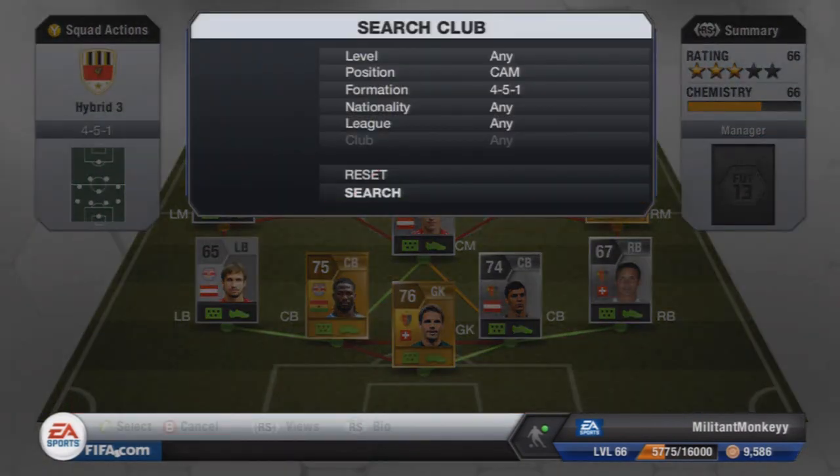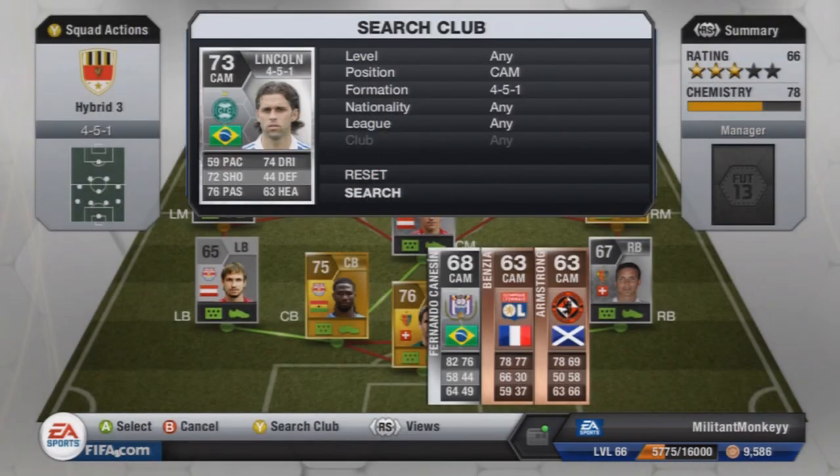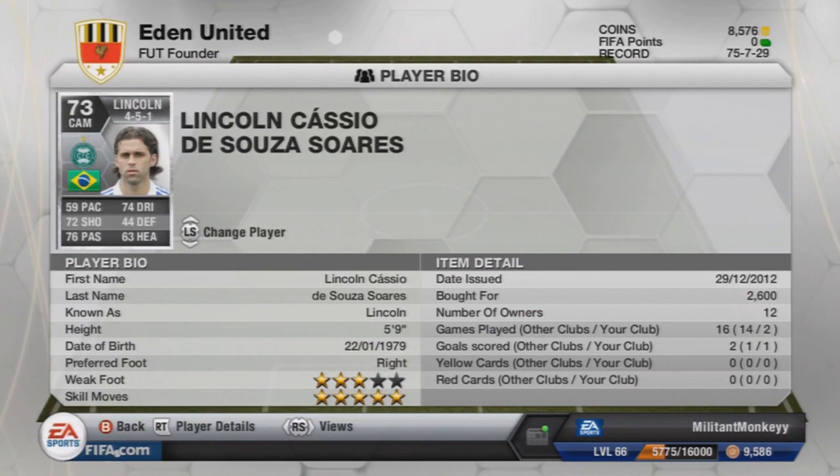At CAM, the first cam we have is Lincoln, also from Cotiba. He has 5-star skill moves and will cost you 2,600 coins. He's a little bit slow at CAM, but if you can learn to just use skills instead of pace then he's alright — 74 dribbling, 72 shooting, and 76 passing.